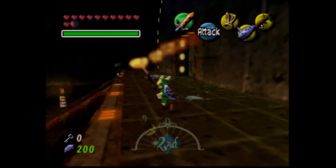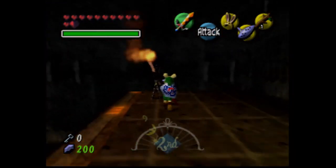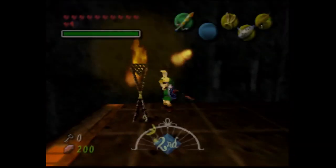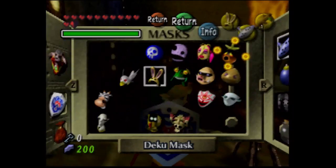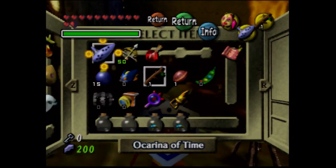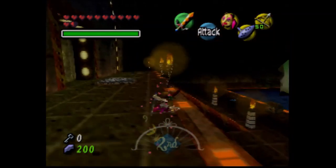We're gonna light these torches. You can use the fire arrows, but I prefer to just be lazy and conserve magic. And this is just for a stray fairy. The Great Bay Temple — I will try to guide you through it as much as I can, but like I said in the last part, if you hated the Water Temple in Ocarina of Time, you're gonna hate this temple even more.